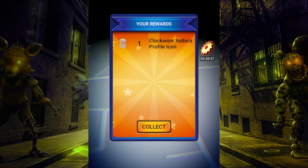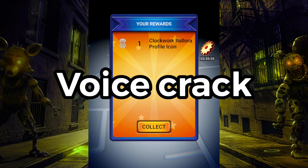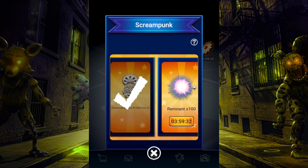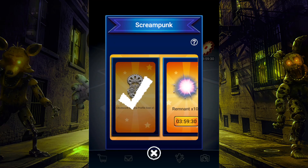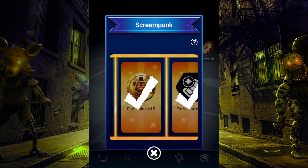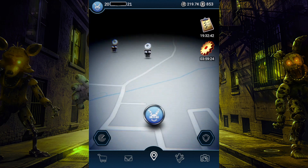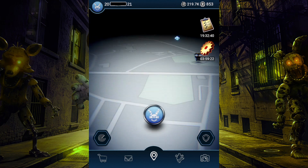We're going to be unlocking the entire collection of Clockwork Ballora profile icons in FNAF AR. First of all, we've got the original one from the GIFT. I just unlocked the Clockwork Ballora profile icon - this is the original one from the GIFT. I had to go through quite a journey - about 20 GIFTs or so, I think it was like 22 or something.